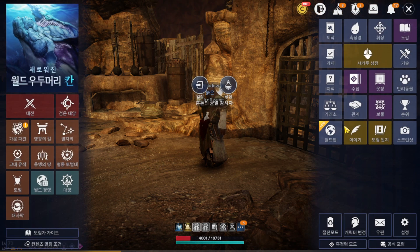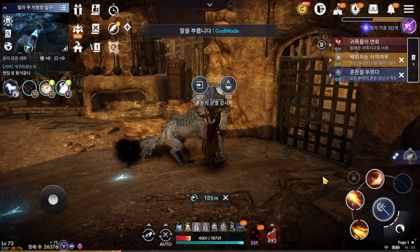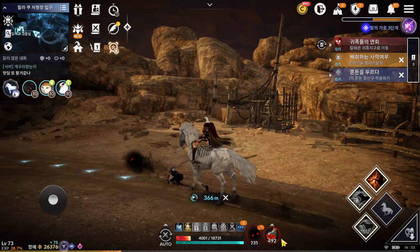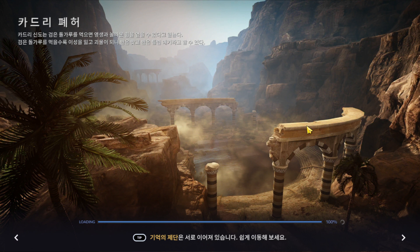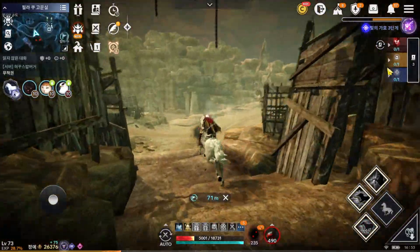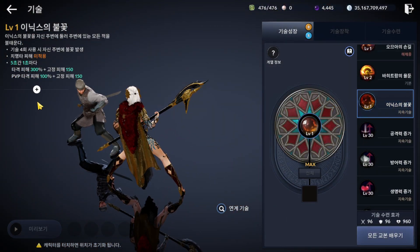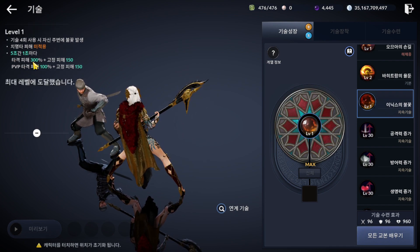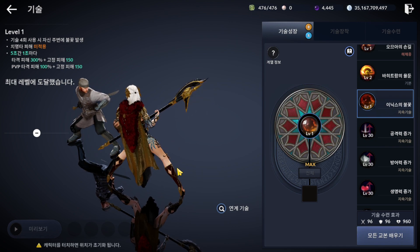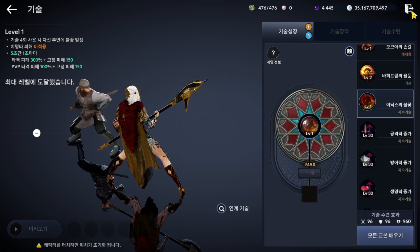Last one: how does Solar List look? Let's check it out. Let's farm some monsters. At first, she does enough damage — quite okay. For passive skill, she already has a passive that fires around her after using five skills. Let's check it out — the damage is 300% for PvE and 100% for PvP.